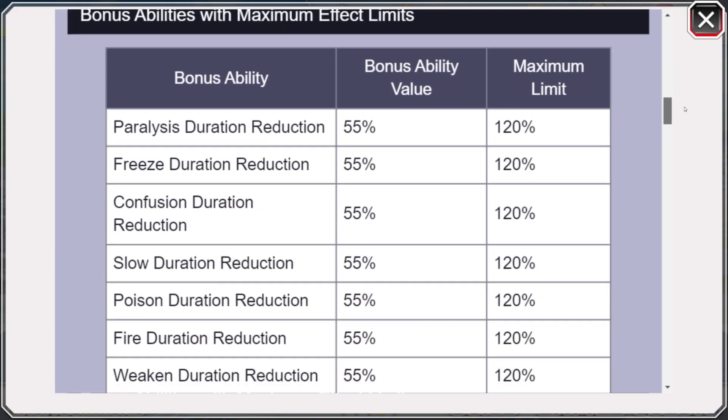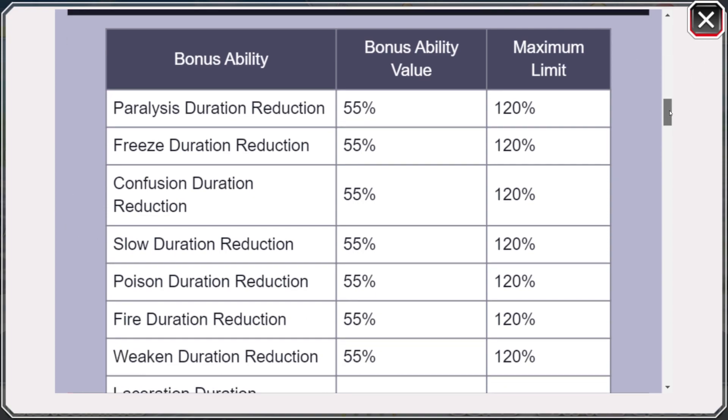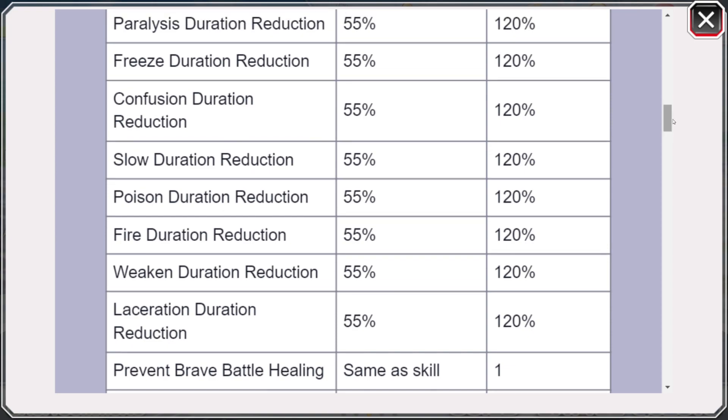I've already seen it and it definitely could have been a lot better. It's very disappointing what they've done. For example, a lot of the skills are just like status image. So we have priority duration, basically every duration skill all the way down to weakening or lesser rate. Every status element but drain is actually here, which is understandable, and unfortunately it's only 55% — they couldn't even give us 100%, which kind of does suck.